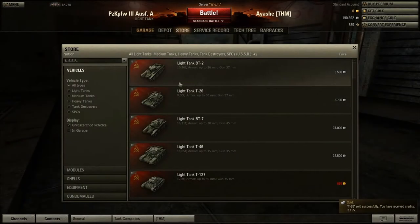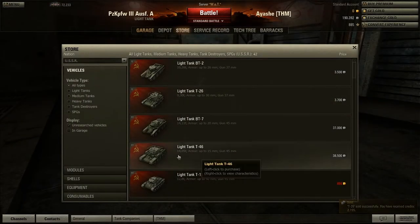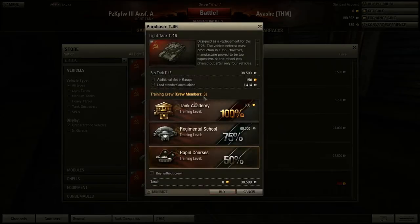We just did that and we're off to buy a new tank. Which tank is that? Light tank T46. And buy without the crew.